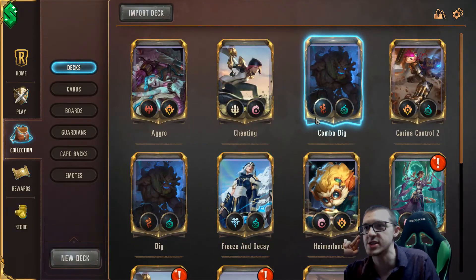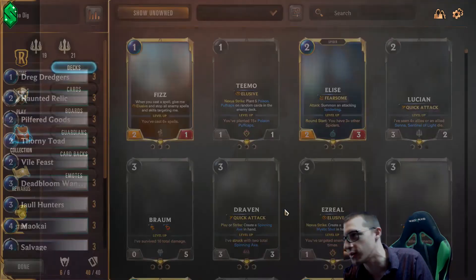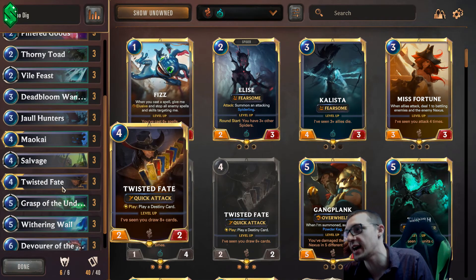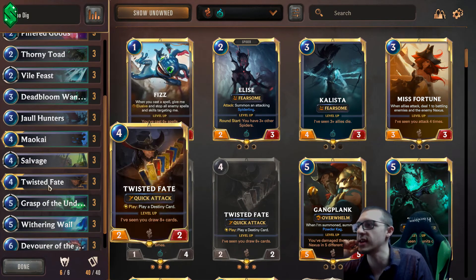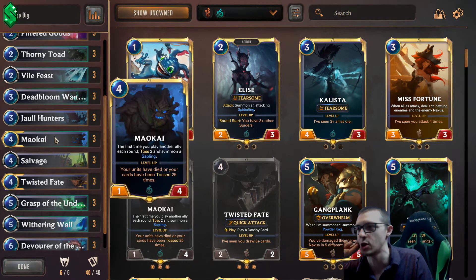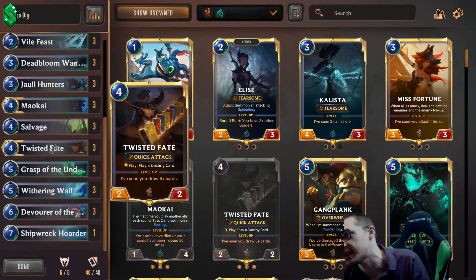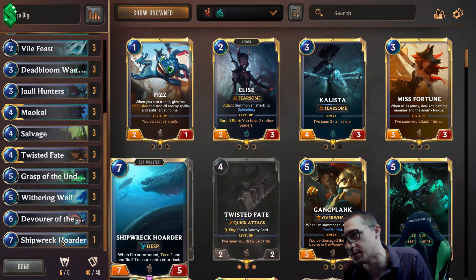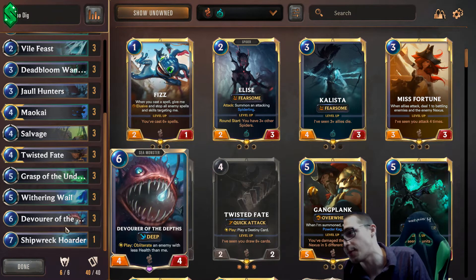This is one that's less straightforward, and I actually came up with this particular flavor — the Maokai Mill deck. Maokai and Twisted Fate are the two champions I'm running here. There are definitely different options, but I think Twisted Fate is good because it helps you dig for Maokai, who is really the win condition of this deck. You can also win by making it Deep and then dropping some big boys — Shipwreck Hoarder in particular is a great backup win condition.